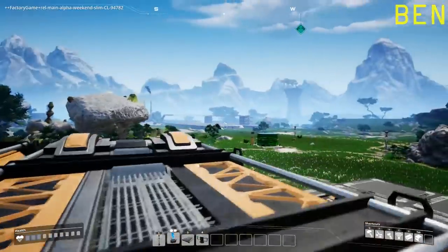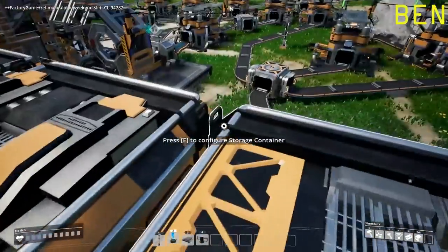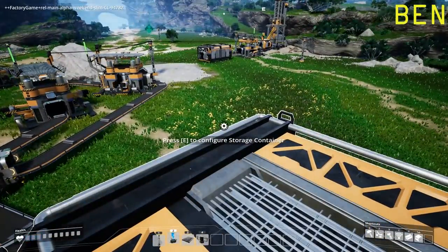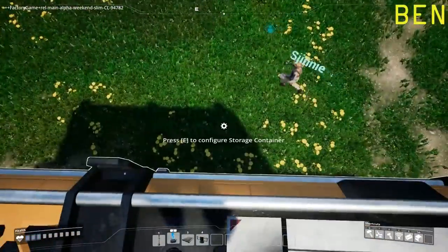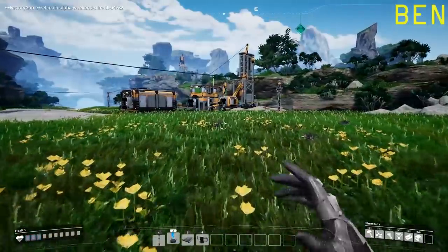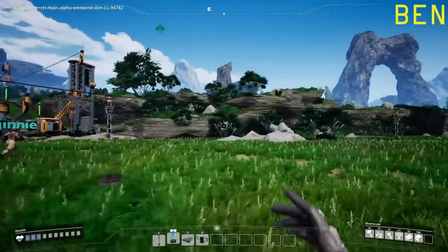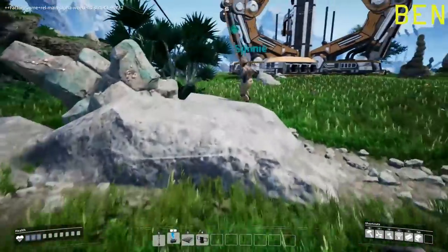We should get some walkways up here so we can be like managers at a factory and shout at the sweatshop workers for not working hard enough. We should — I have got a couple of mines going on the limestone so we're getting lots of concrete to make lots of walkways. I didn't do much with the copper stuff; that's just making wires and doing its own thing. Copper is basically just wires — I don't even know if it changes, but I guess maybe rotors need them. Must need wires and cables surely.